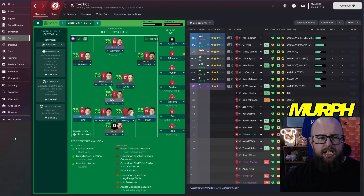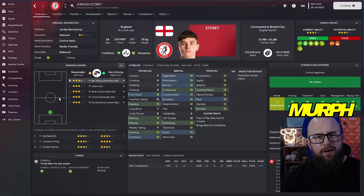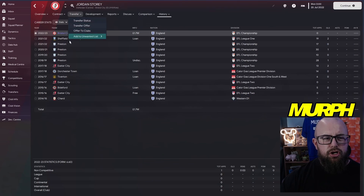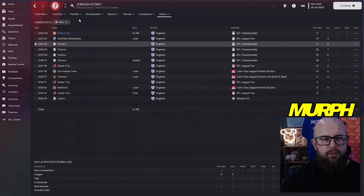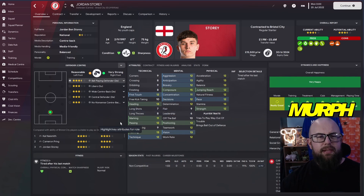We're rocking a 4-3-3 system where Scott plays as a mezzala, pushing into space to help the likes of Weyman up front. Cornick on the right and Mekmi on the left. We needed more depth at centre-back, so I spent what little money we have at Bristol City on Jordan Story from Preston for 1.7 million. He's 6'1, and in terms of tackling attributes there's decent pace behind him — good enough for the Championship.